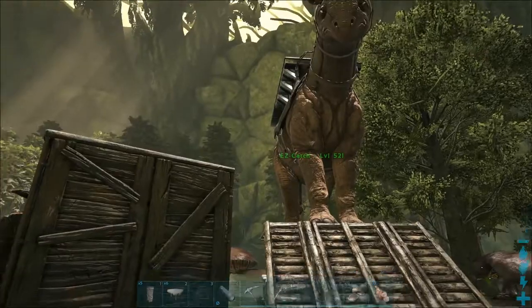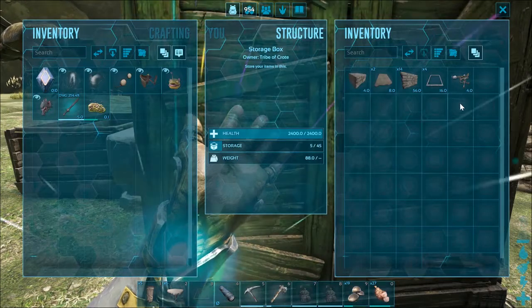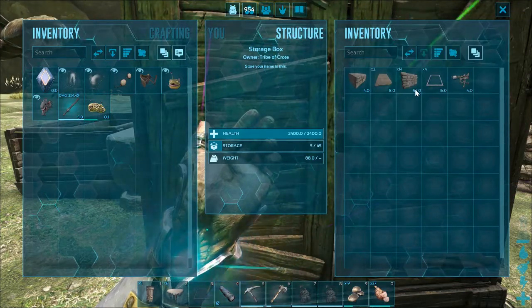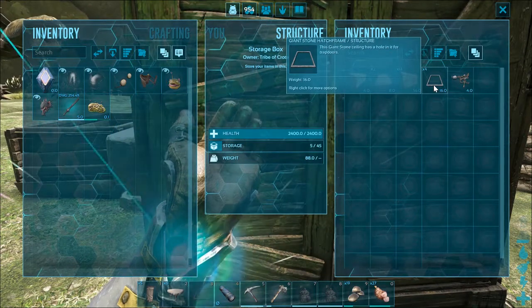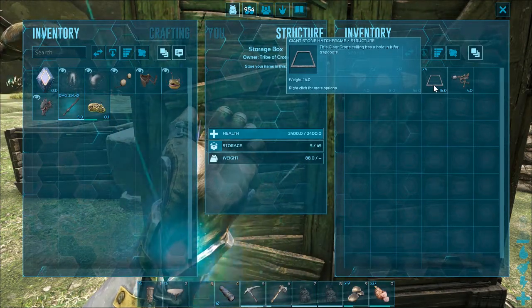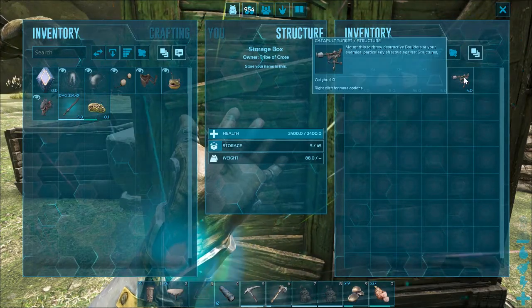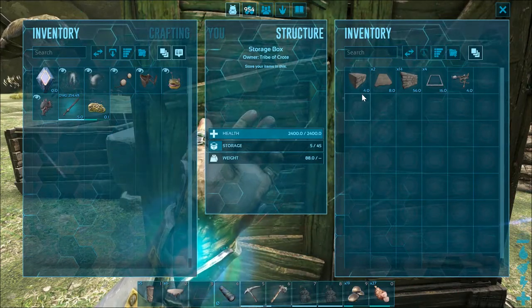Of course my Parasaur is not official — I spawned him in. But here's what we need — this is the whole thing: one foundation, two ceilings, 14 walls, four giant stone hatch frames, which you can make in a smithy — I believe it's level 30 to unlock those — and a catapult, and of course boulders to knock it out and all that business.